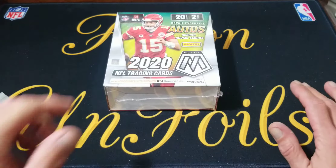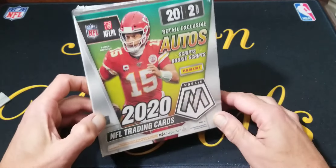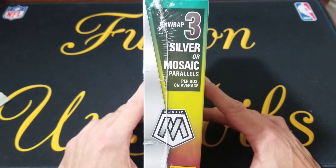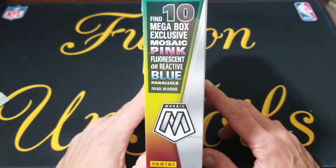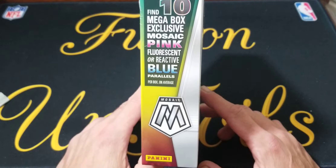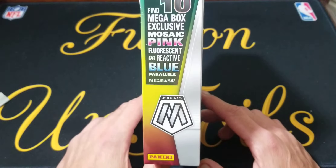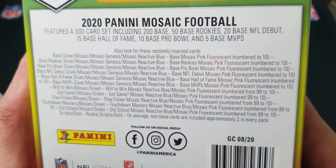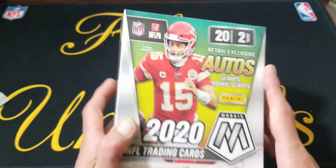What's up everybody, welcome back. Today we're going to open up another 2020 Panini Mosaic Football mega box. We're going to unwrap three silver mosaic parallels per box, and we're going to be looking for our 10 megabox exclusive mosaic pink fluorescent or reactive blue. We're definitely not going to get 10 pink fluorescent — I guarantee that. We're probably going to get 10 reactive blues; the pinks are out of 10, so if we got a pink fluorescent that'd be pretty nice.